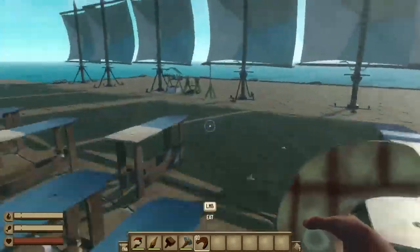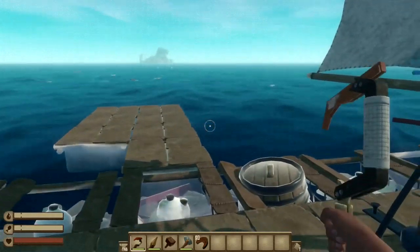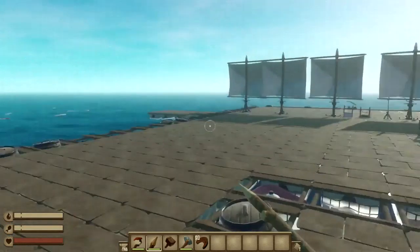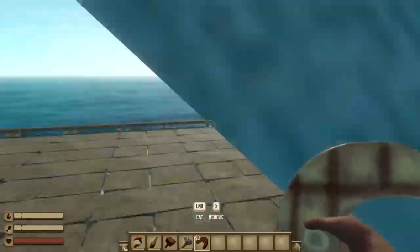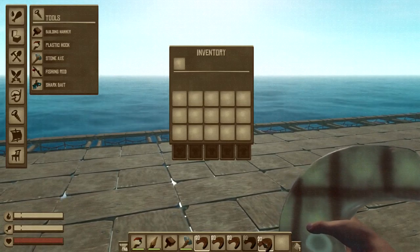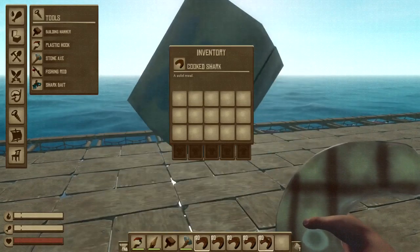I can't die, and I can one-shot stuff. For example, if a shark came I could one-shot it. And I can duplicate stuff — if I just do that, it duplicates all of it.